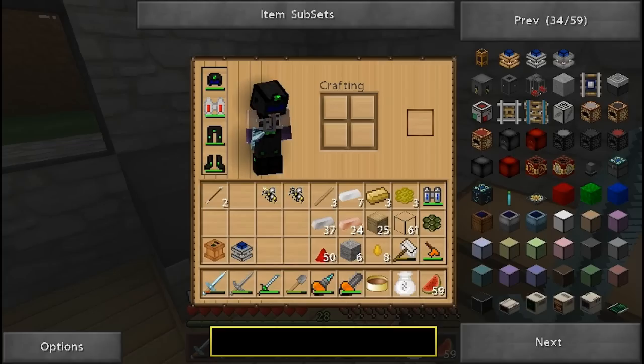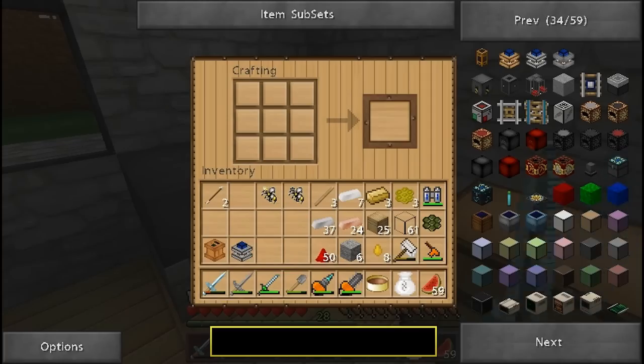Last but not least, we do need a lever to power it on and off. That's a stick and a piece of cobblestone. I always do it the opposite way — it's a stick over the piece of cobblestone. There we go: a lever.